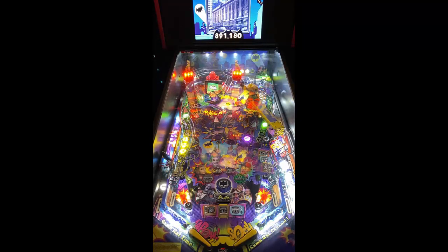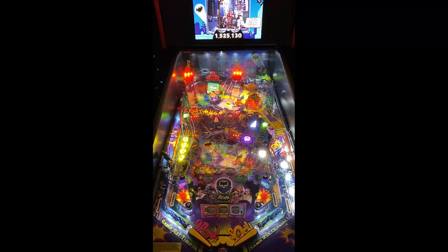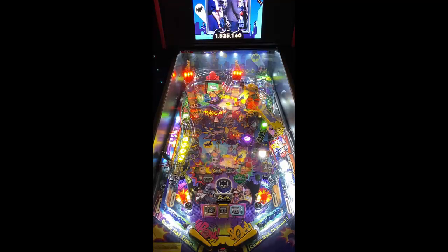Batman 66 — to the center spells Joker, you hit it and it'll rotate, then go to your bat phone. You have your Season 1, Season 2, Season 3 modes at the center with cat woman, the Joker, the penguin, the Riddler — not too shabby. Obviously there are different areas of the playfield which can light up the Riddler, the penguin, and so forth. You have a scoop to the right side which says the penguin.